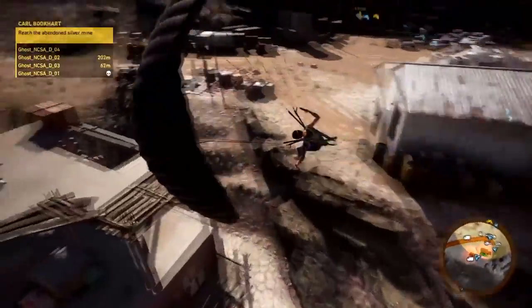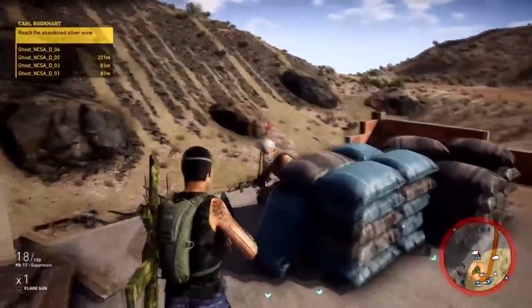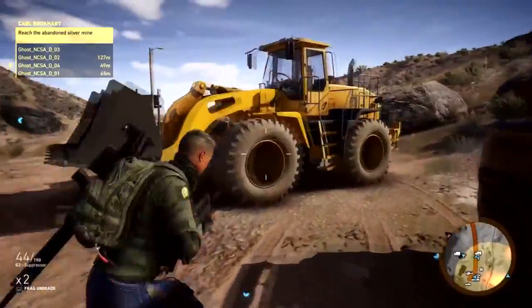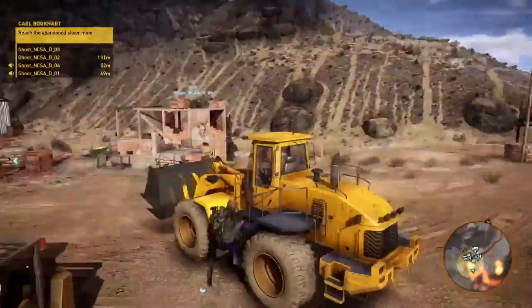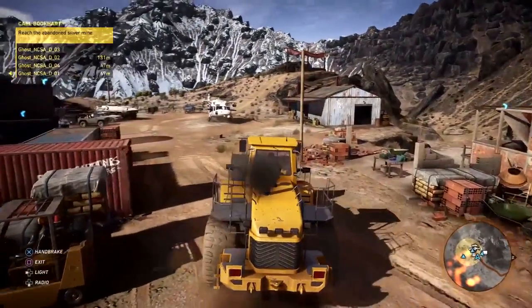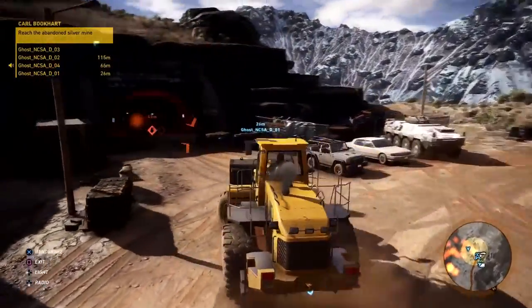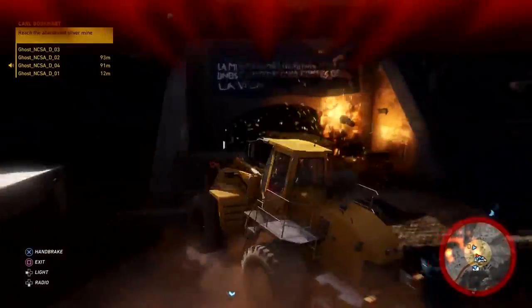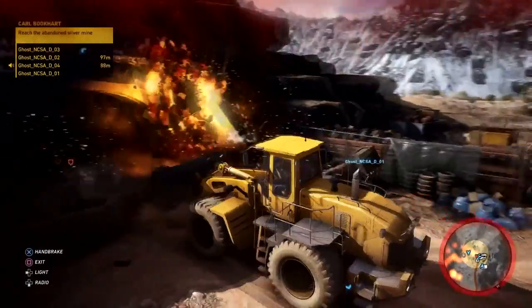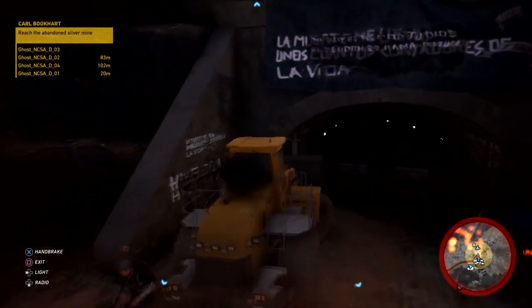Battlefield 1's weather system really changes the feel of the game. When you're playing Rush and the fog comes in, you know you're going to be in close quarters combat, which helps the defense team. As soon as that fog clears, you better have an LMG or medic weapon — it really changes the dynamic between defenders and attackers. Ghost Recon Wildlands is also an open world game, which is another key feature.